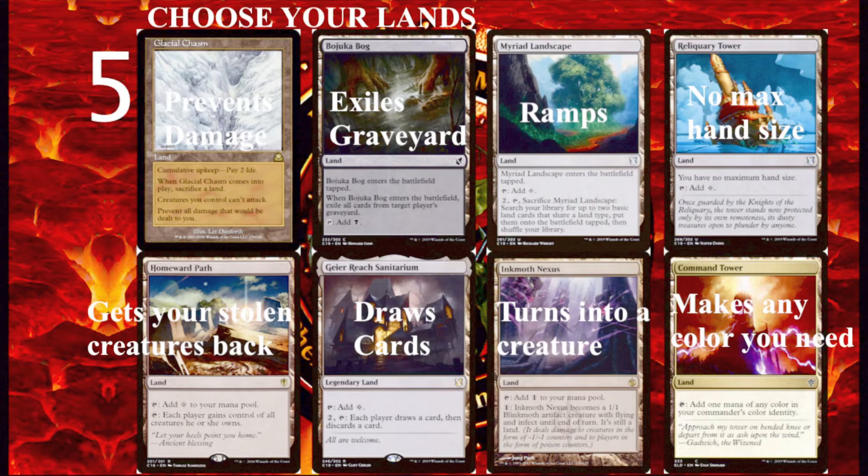Tip number five: choose your lands. It's important to recognize how powerful lands can be. When an ability is on a land, dealing with that ability is much harder for your opponents because they can't counter the land drop with a counterspell, and they are often not playing many land removal effects. Lands like Bojuka Bog, Reliquary Tower, Homeward Path, and Geier Reach Sanitarium are all great examples of lands that will add power to your deck as well as mana to your mana pool. It's basically like you're getting these effects for free because you're playing lands in your deck anyway — you're just replacing a basic land.